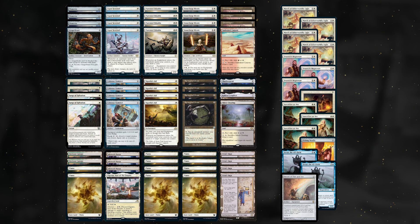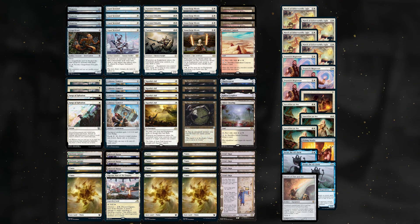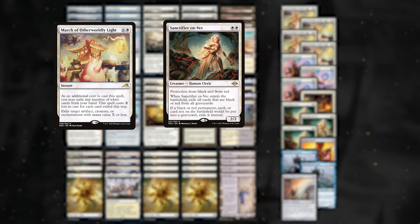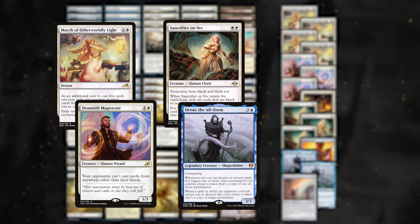Before going over sideboarding in specific matchups, Hammer is a relatively inflexible deck — your core plan will remain the same. As a result, Hammer simply cannot sideboard too many cards profitably. That fact makes me value higher-impact cards over their more flexible counterparts. March of Otherworldly Light, Sanctifier en-Vec, Drannith Magistrate, and Orvar are all tools with very precise jobs, which they are very good at.